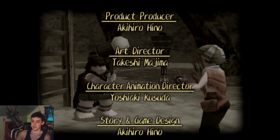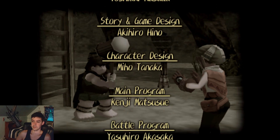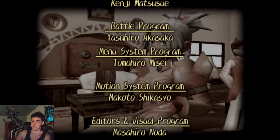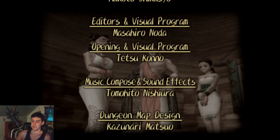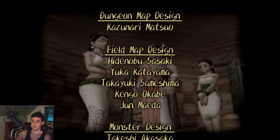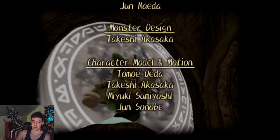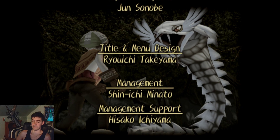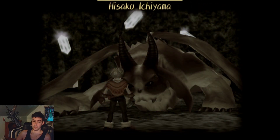These are the credits for the game. After you beat the final boss, you unlock the Demon Shaft, which has 100 levels. At the end you fight a Black Knight and get Tone's ultimate sword.